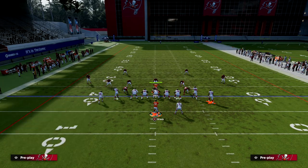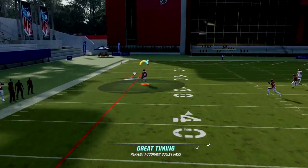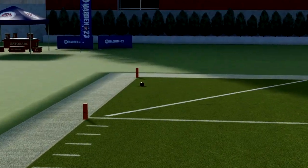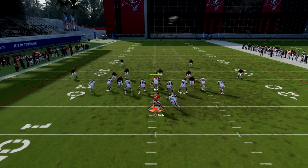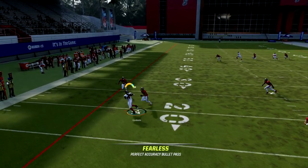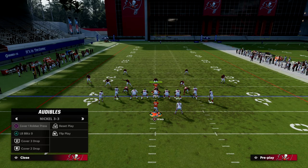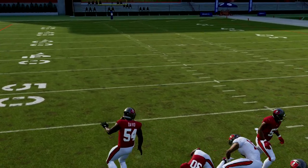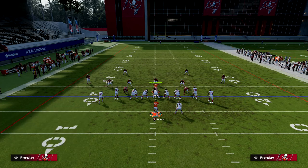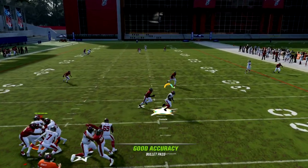Cover Two is actually the best defense for this play. There are other things we can do to attack Cover Two, but if they are in Cover Two, once the receiver gets on top you can do the high ball and free form to potentially get it over the deep half. You definitely don't want to attempt that without high ball and free form though. Another option is to use the right joystick play maker on the hitch route and play maker him open as a check down.